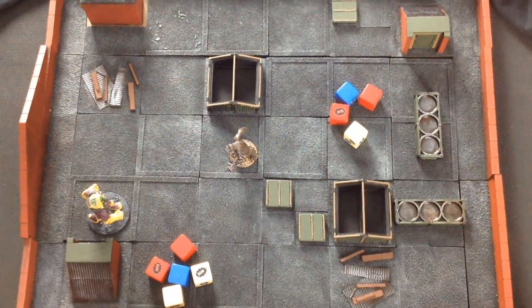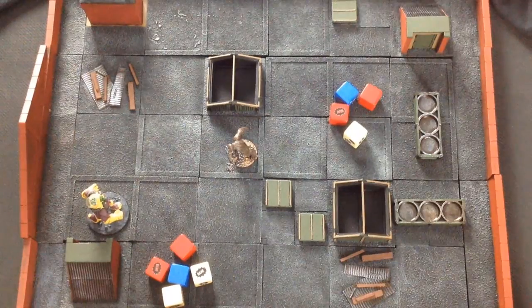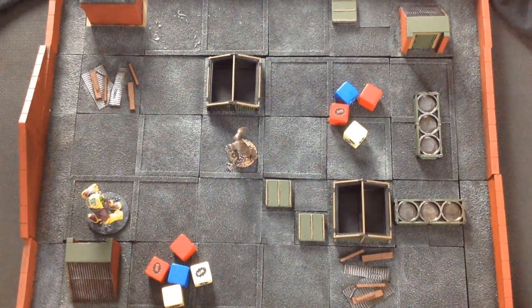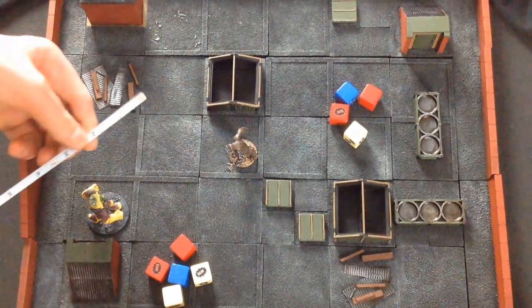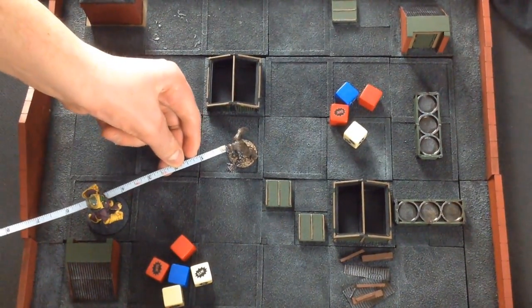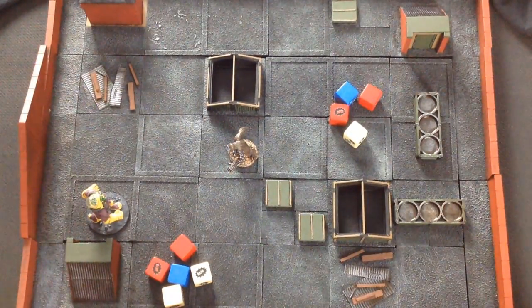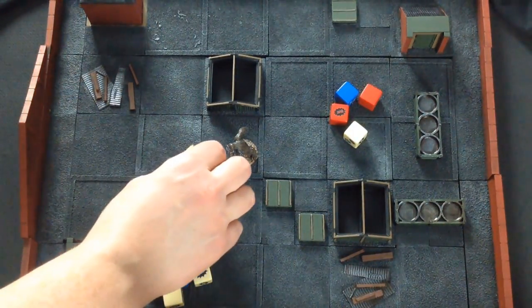You can't pre-measure a charge, so you sort of have to eyeball it. If you come up short, you just stop wherever your movement ends. In this case we can pretty much tell that 7 AP doubled is going to be plenty to get him into contact with Ape Austin on our dark rooftop. We'll double check just to make sure it's legal — going from front of base to front of base — and yeah, I'm within four, so well within his charge range. I'm going to move him into base contact with Ape Austin.